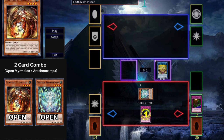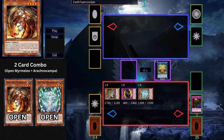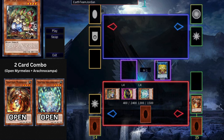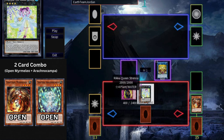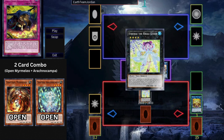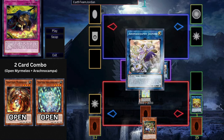Now activate Holtea, discarding the Trap Hole in hand to Special Summon herself. This triggers Sarah to Special Summon any Trap Tricks monster from deck — use this to Special Summon Trap Tricks Dionea from deck. Dionea triggers to reset the Trap Hole you just discarded. Once you reset it, overlay Arachno Campa and Dionea to Xyz Summon Strenna the Rikka Queen, then Link Summon using Sarah and Holtea to go into Aroma Seraphy Jasmine.